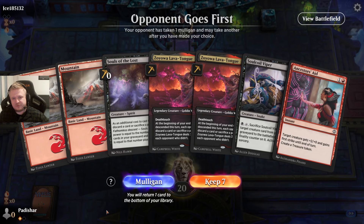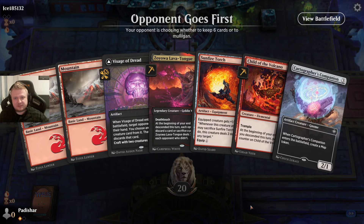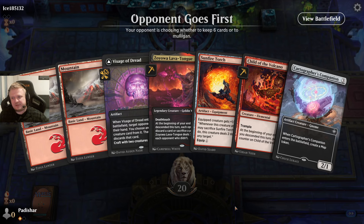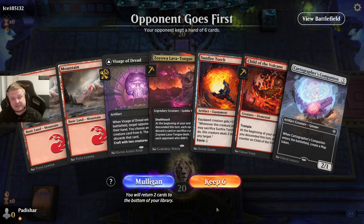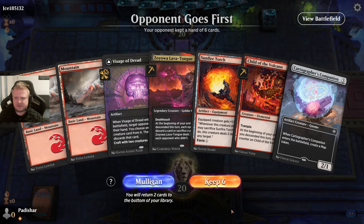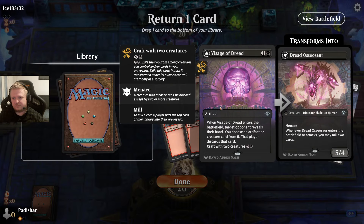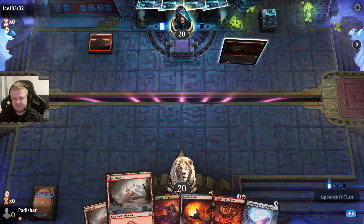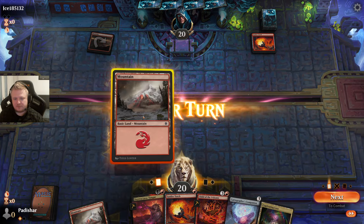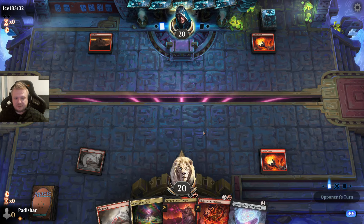The opponent mulligans. I should mulligan too — I have no way to get black mana and this hand does nothing without it. Let's go to six, both of us. I think I'm going to keep this one now — going to five is always quite miserable. I need to draw one of my lands that produce black or the Spike Tail land cycler that gets swamps. I like to hold this. If I draw a black mana I'm just happy to play Zojoba and then the rest. That is a black mana — a slow one, but it allows me to play Zojoba at 3 lands.